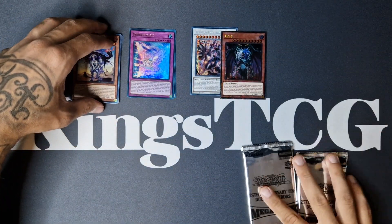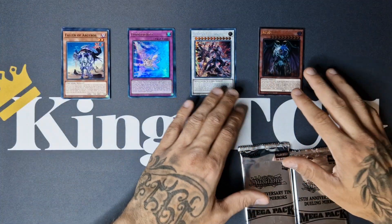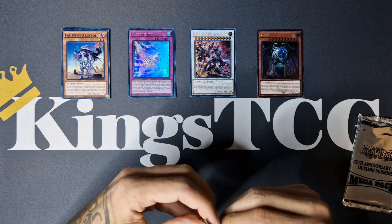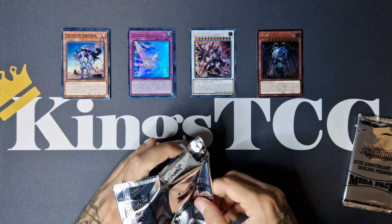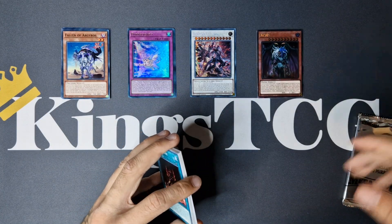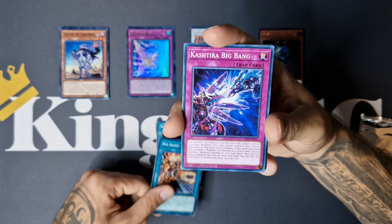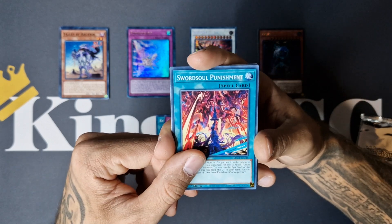Pretty amazing start. As you can all see, we got 8 Commons, 3 Ultras, 1 Secret, 1 QCR. The higher rarities are of course the most interesting ones — the best cards alongside that. Yubel is really hot at the moment. The Yubel Archetype was never as strong as it is right now, so pulling this card is absolutely insane. Very nostalgic and very popular at the moment.